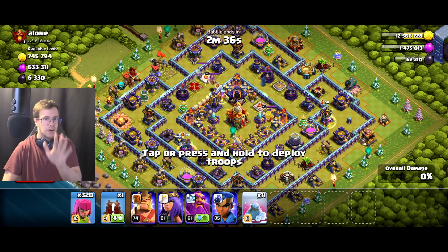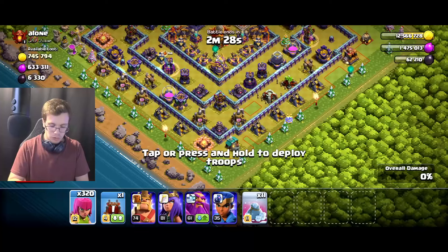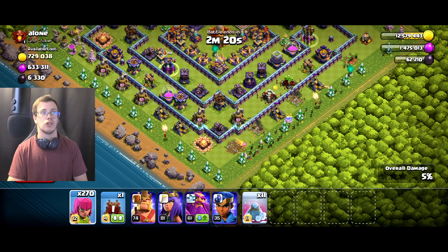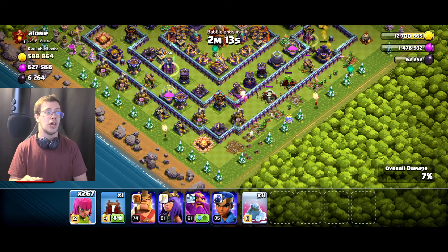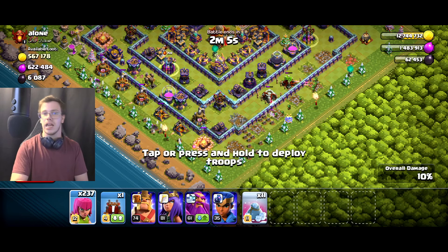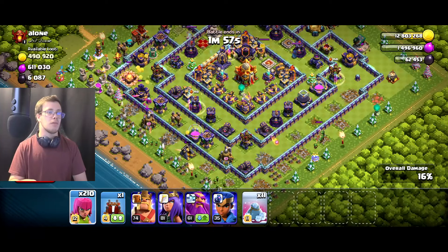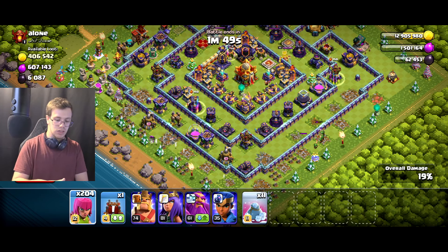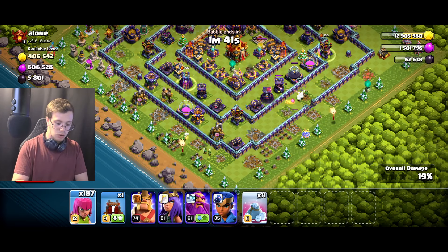Now for the real test — resource farming. This guy has 700,000 gold and 600,000 elixir as loot. We're going to do a classic farm strategy in Clash of Clans to see if the archers can collect resources efficiently. They should easily get that gold with the new level. Archers are best used for looting the outside of a base — not as an attack strategy. Barch is getting stronger with every new level release; the power creep in this game is subtle but definitely there, though nothing like Yu-Gi-Oh.